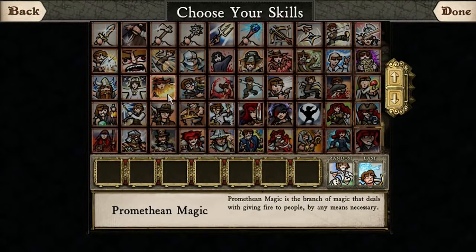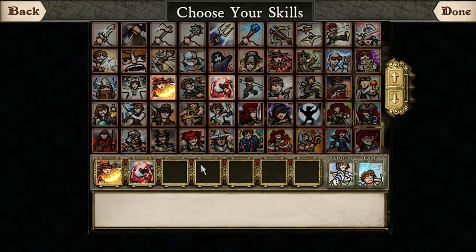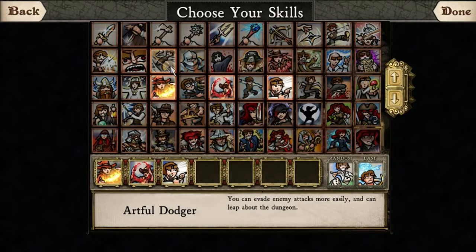I usually play a mage character, which means Promethean Magic is something you'll want if you intend to be a mage — it's the hardest-hitting spell choice in the game, with some of the best magical abilities tied to it. I always choose Blood Mage, which lets you regain magic points by killing things — every time you kill something you regain some mana. Perception allows you to see traps and other such things, which is pretty good if you'll be leveling a lot. Another good choice is Artful Dodger, which adds abilities to avoid damage and I believe includes some counter-attack-based things.